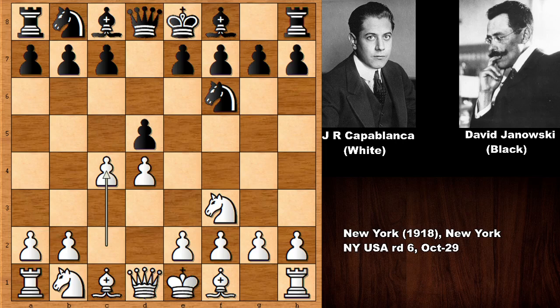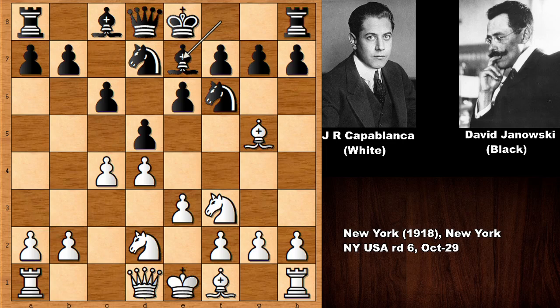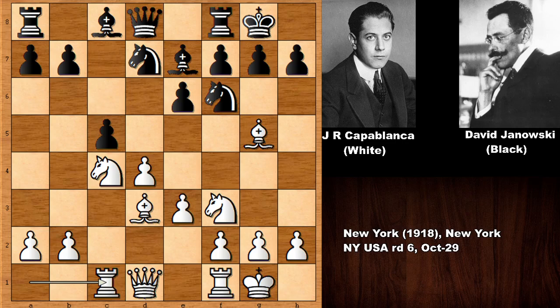Capablanca starts the game pushing the d-pawn, d5, knight to f3, knight out, pawn up and we have the Queen's Gambit Declined. Bishop out, knight out, pawn up, pawn up, knight out, bishop to e7, and bishop to d3, capturing the pawn. Knight takes on c4, both players castled, c5, and we have rook to c1, pawn up, queen up, bishop out.